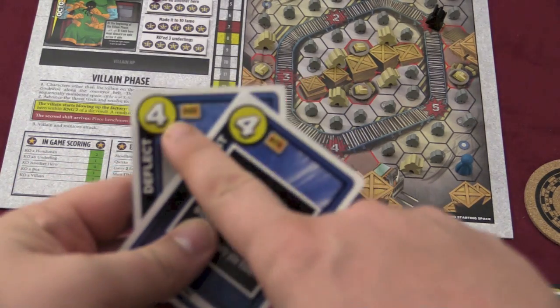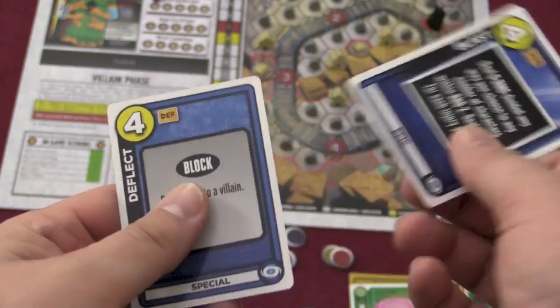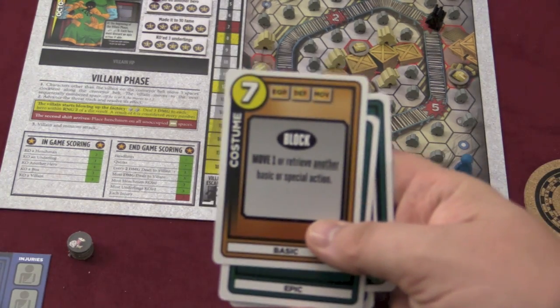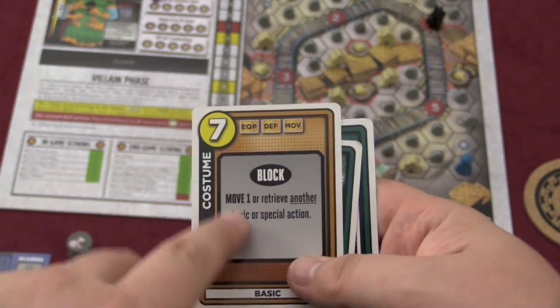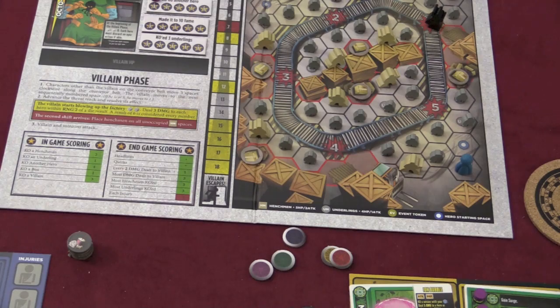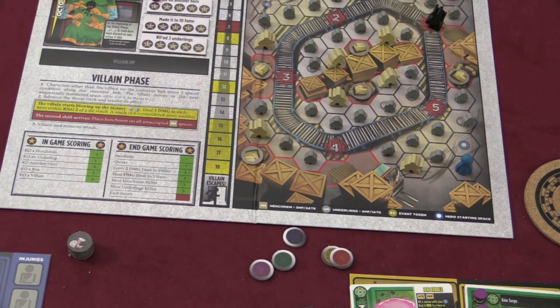Now when the villains attack you, you can also play cards. At that point you're playing cards for their numbers — you need to play or discard cards equal to the damage being dealt to you so that you can avoid all that damage. That's what the block card is used for — this costume block lets me block 7 of the damage, and also I can move one or retrieve an action. Whenever you play a card, you play it and leave it in front of you. You have to take a rest action to get all your cards back in your hand, and you'd be surprised how quickly you have to decide when to do that.